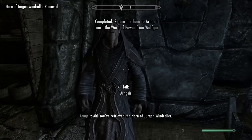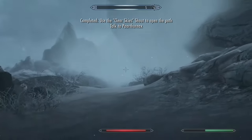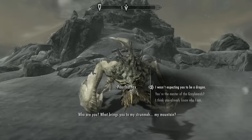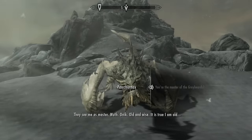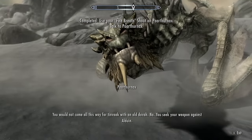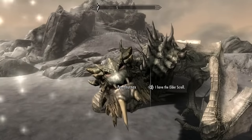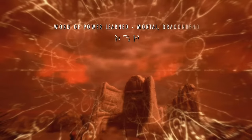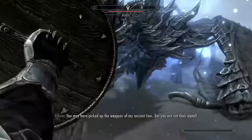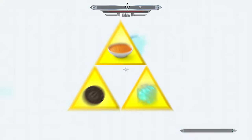Now in the final stretch - back to the Greybeards to learn the Clear Skies shout, then up to the Throat of the World to meet Paarthurnax, the best character in the game. He won't let us past unless we breathe fire on him, which is my second instance of having to use an offensive shout for story reasons. He asked me to get the Elder Scroll to learn Dragonrend, but I blew his dragon mind by informing him I grabbed it about 6 hours ago at the beginning of the challenge. I learned Dragonrend, Alduin showed up, and using the trifecta of soup, Dragonrend, and the Targe, I was easily able to stunlock him until he decided to run away.